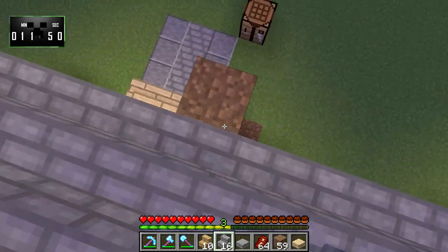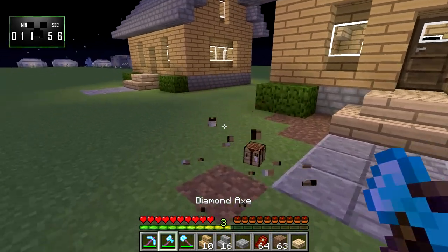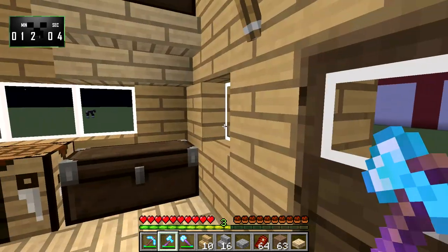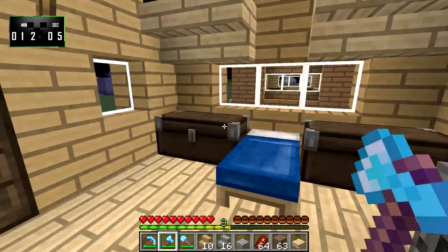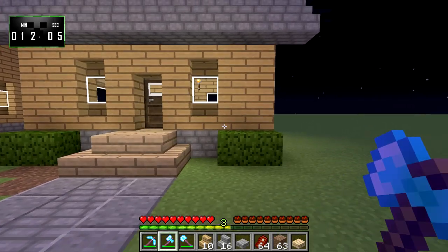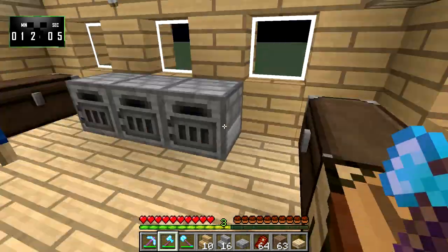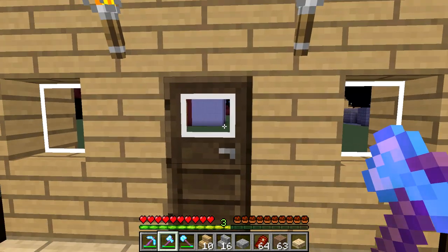And there we go — that's all taken care of. Now let's just double check and make sure that everything is done and that it looks right from the inside. I think we're going to be good. Yep, it all looks good to me guys. So I'm going to call this build done at 12 minutes and 5 seconds. And there you have it — a simple survival starter home. If you enjoyed this video don't forget to like, subscribe, or leave me a comment. I really do appreciate it and it definitely helps out my channel. You can also find me on Twitter and Facebook — there will be links in the video description below. Thanks for watching and I'll see you next time.